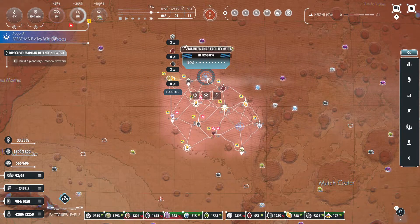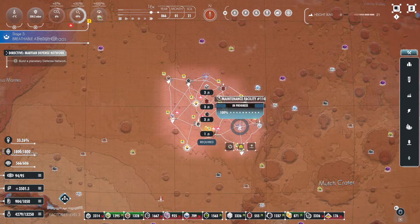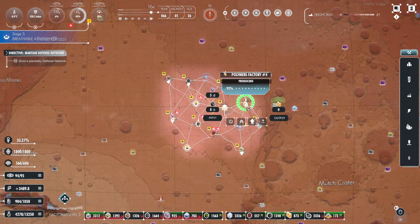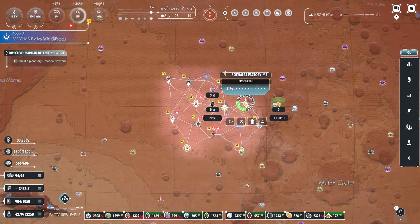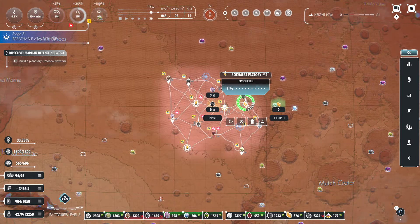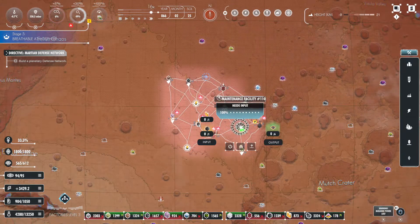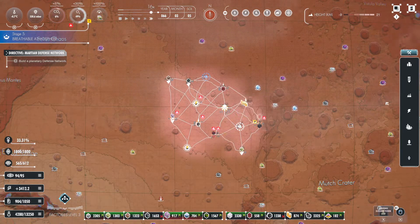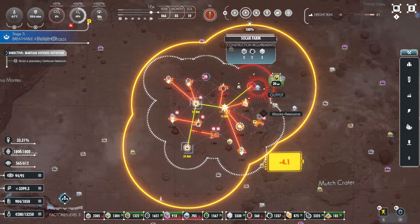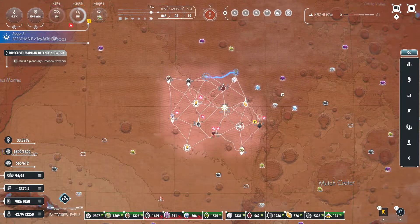Okay, so we have the electronics factory up. Now we just need to get one of these up so that we don't actually lose any of these buildings — just waiting on the polymer. There we go. Now all of them are currently up. But it's on power again — and on fire. Lots of buildings are on fire.